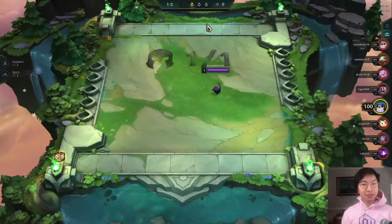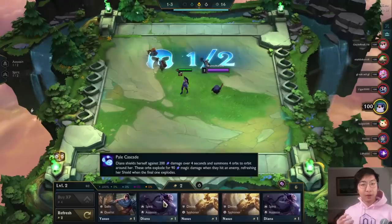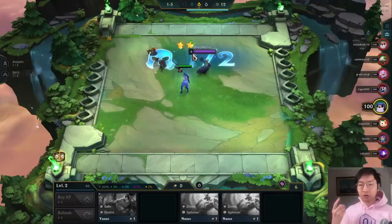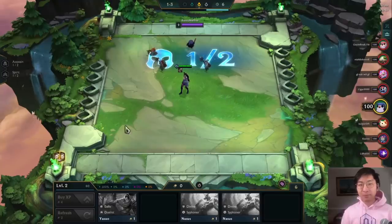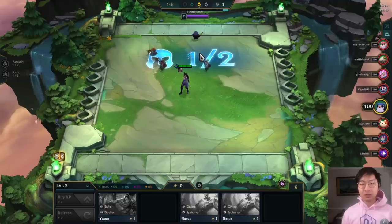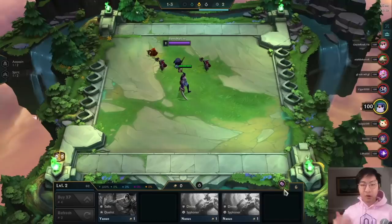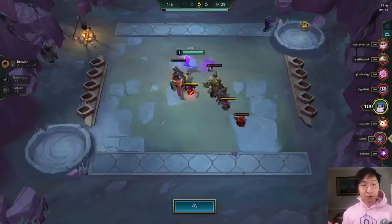What's up, this is Bunny Muffins. Today I'm going to show you guys how to get to Masters using only reroll comps. We're going to play four or five games covering one-cost reroll, two-cost reroll, three-cost reroll - all the rerolls. Reroll is very strong in the meta right now, and even when it's not, it's still a useful strategy. Anyone can do this; you just have to know which ones to go for and what item combinations are good for each comp.